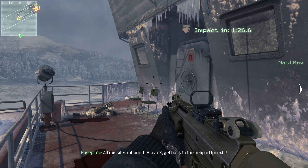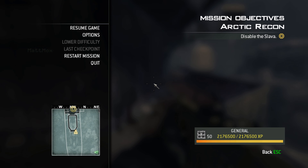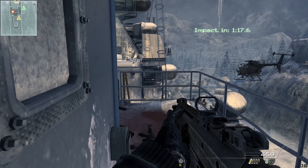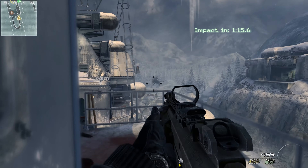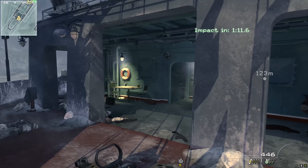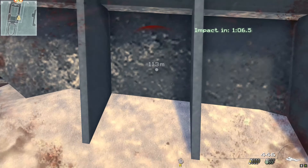All missiles inbound. Bravo 3, get back to the helipad for exfil. Bravo 6, provide support for Bravo 3. You're Bravo 6, yeah? Yep, waiting. Is that ours? Oh, that's ours — I'm shooting. Alright, go back slowly. Which way are you going to go down, left or right? I went right.